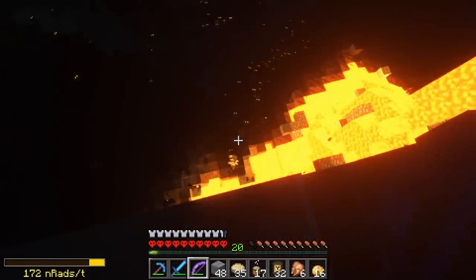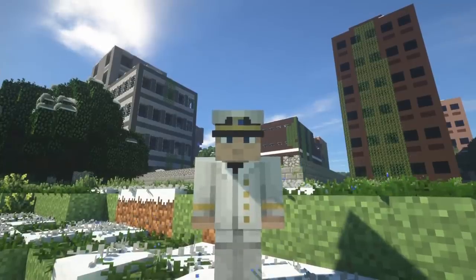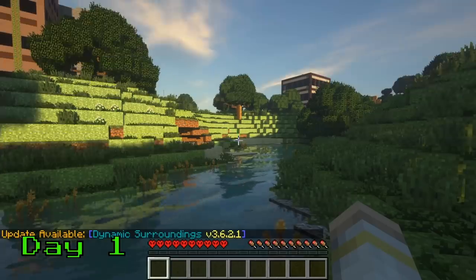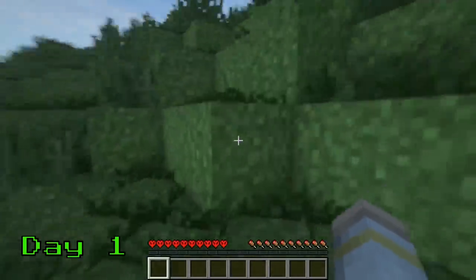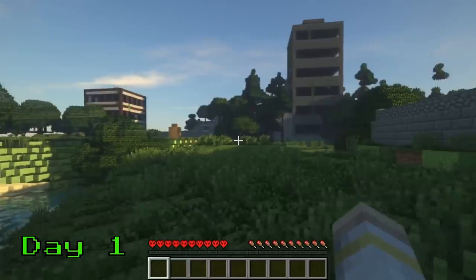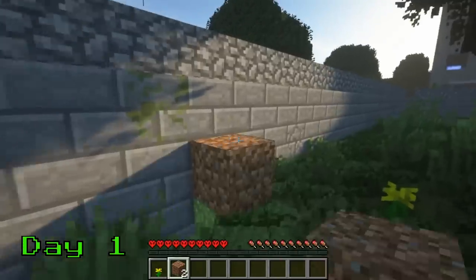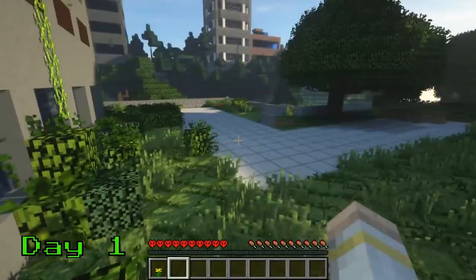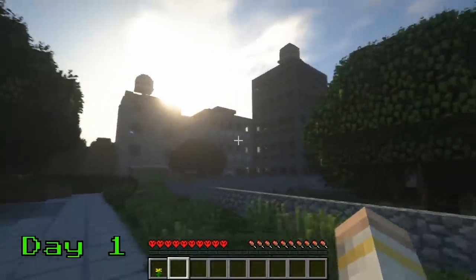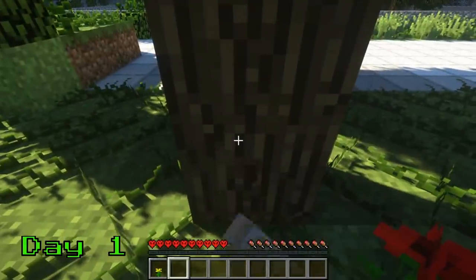At the end of the video I'm gonna tell you how you can choose which video I do next, so stick around and check it out. So here we go, 100 days in a nuclear apocalypse. Day 1. We spawn in a city that was abandoned due to the war. It has some vines and it's a bit overgrown but it looks pretty good. The lost city biome has skyscrapers all over it but it's still built on top of normal Minecraft biomes. This place looks pretty nice so I start doing what every Minecraft player does on day one — start hitting a tree.